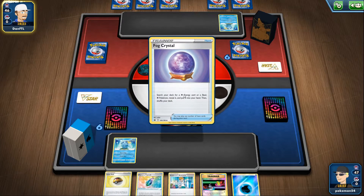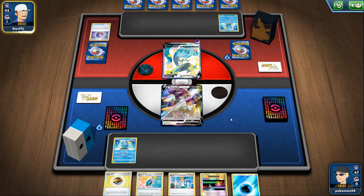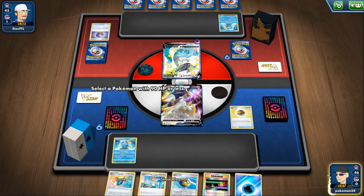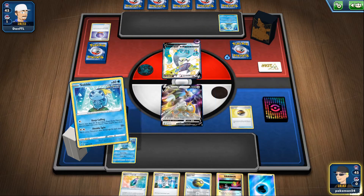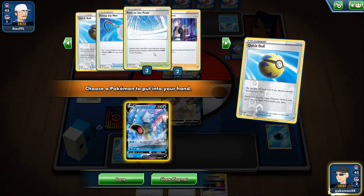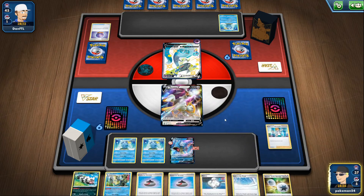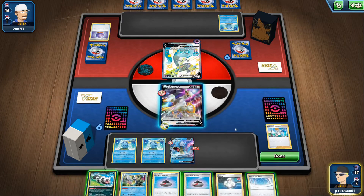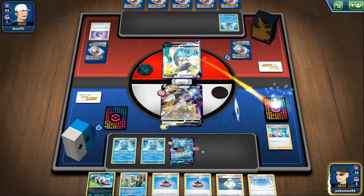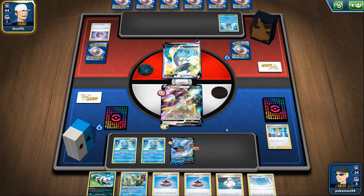This is the first gameplay, as I sit here hoping my electricity doesn't go off again. We're going to be facing off against Dragapult Inteleon. My electricity flickered and my internet went off during the deck profile, and the storm is still raging hard. I opened with a pretty strong hand and was able to get the Evolution item onto Gyarados. I get the turn one Trinity Charge, throwing some energy onto Gyarados. My opponent is sitting with a Sobble and a psychic energy on Dragapult V.